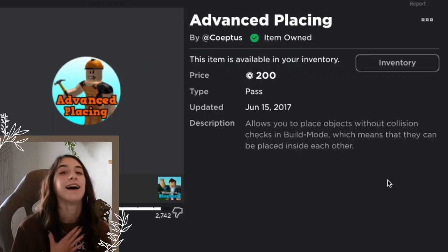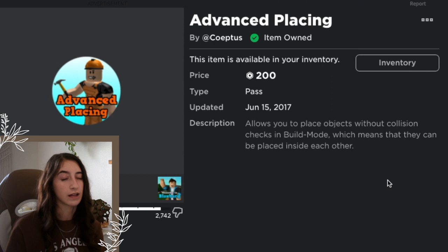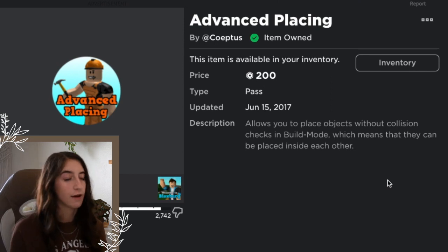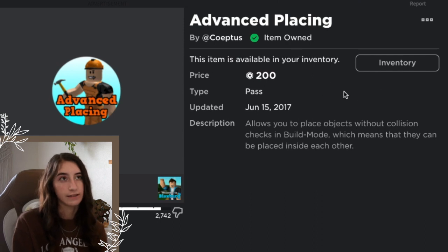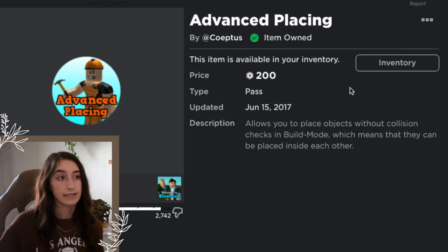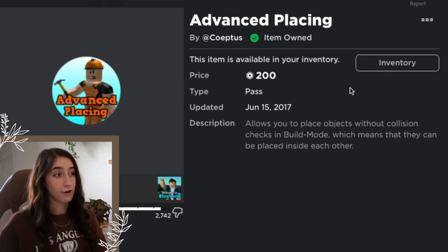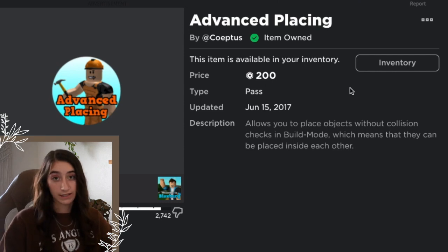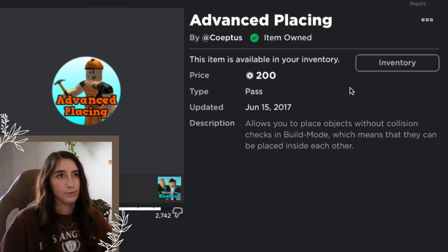Advanced Placing — I absolutely love the price of this game pass. At 200 Robux it's very fair and affordable, especially since a $10 Roblox gift card covers it with Robux to spare. Advanced Placing allows you to place objects without collision checks in build mode, meaning objects can be placed inside each other. It's also essential for reshaping basic shapes and I believe you need it for the water slides too.